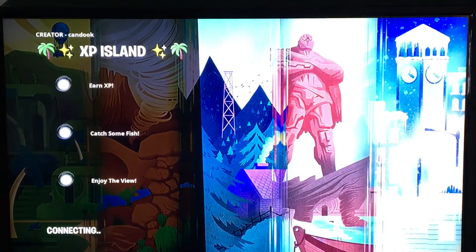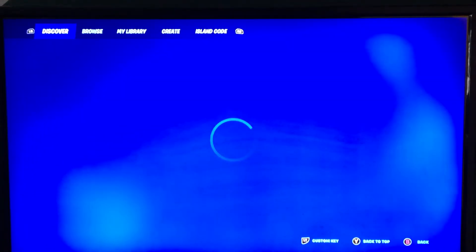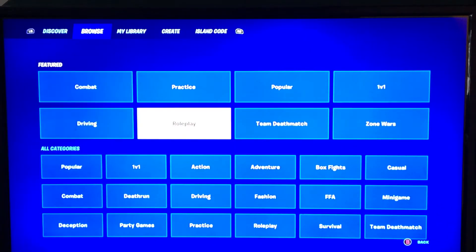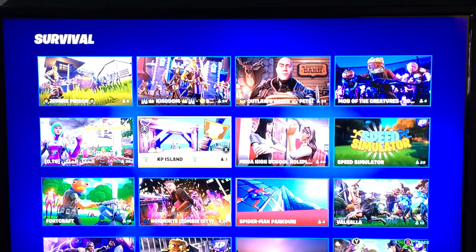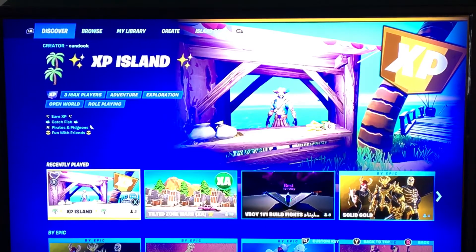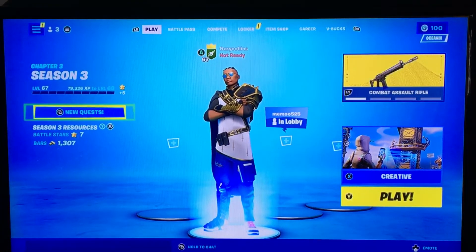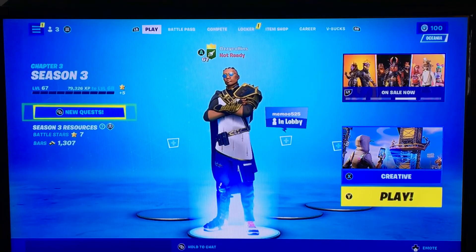We're gonna leave — return to lobby — so we're gonna come back with the levels and gain a level. As you can see I come back with the XP. I'm going to show you how to get into XP island: go to Browse, then go to Survival, and you will find XP island. That's the easiest way to get it, guys. I hope you liked that video — make sure to subscribe, like, and turn on post notifications.